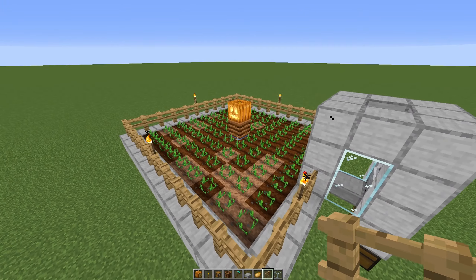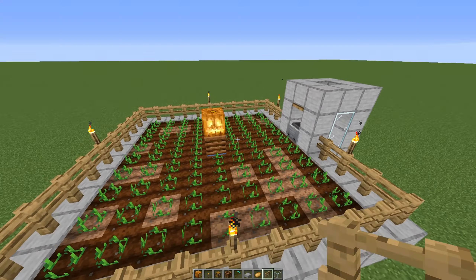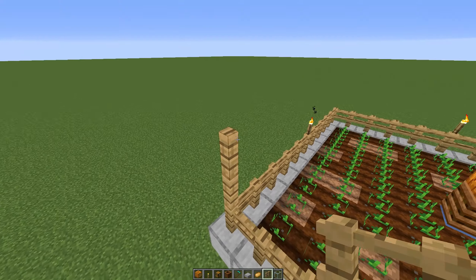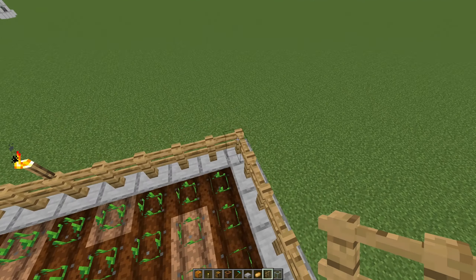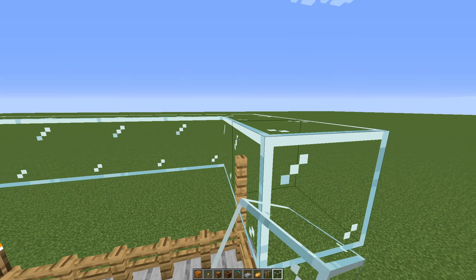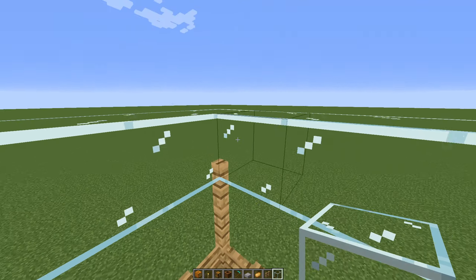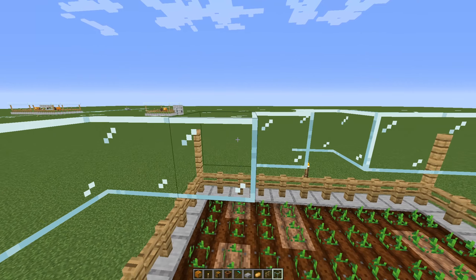You might also just want to build a roof on top of this farmland, because if a thunderstorm approaches and lightning hits the villager, it will turn into a witch — and yeah, that's not good at all. Let's make a roof: go two blocks up, put some fences on the sides, and then just place some glass on top. Simple as that. You can also use slabs or any building block you want, but I like to use glass because it looks quite nice. Just fill this up all the way so your villagers are safe from weather.